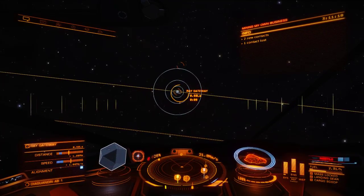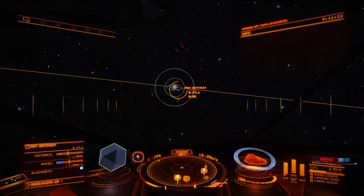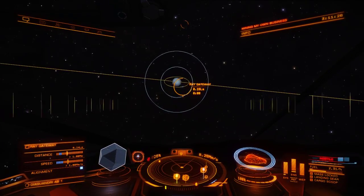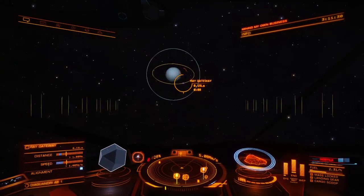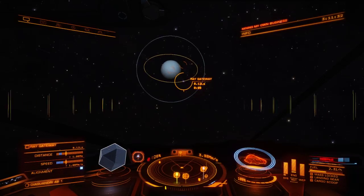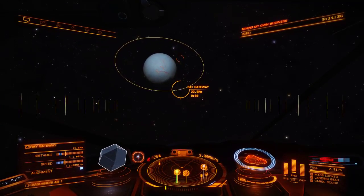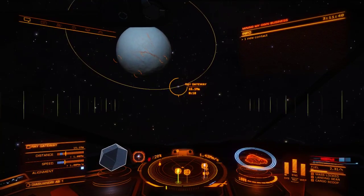I'm glad I made that connection earlier about the asteroid belt — I'm cold whenever I blow it up and get inside the core of it, which gives me a zero heat signature to stealth myself. It's nice!